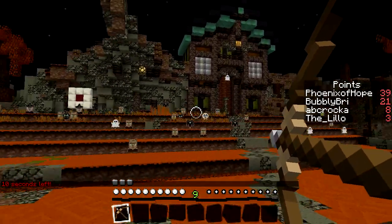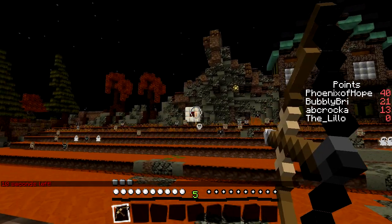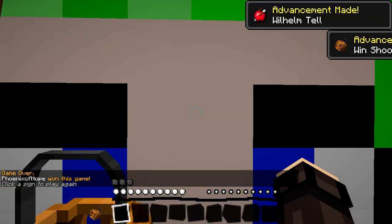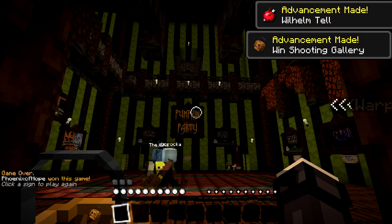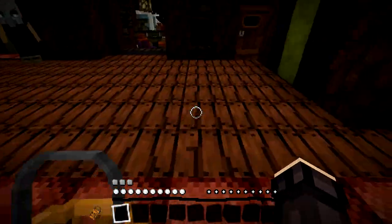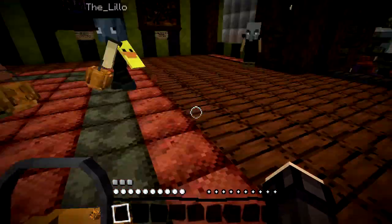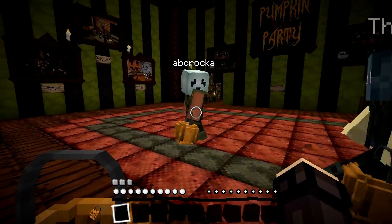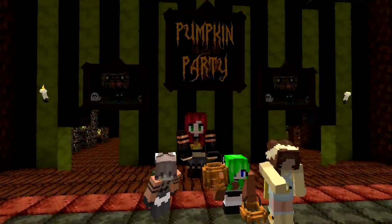Ten seconds left! I got minus three — all my points are gone! I got a golden ghost — nice! I'm done, I just lost all my points. Okay — oh my god, I won! That takes me to three wins, and each of you had one. Wait, where did Britt go? Britt, you're invisible! The witch made her invisible!